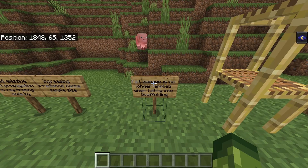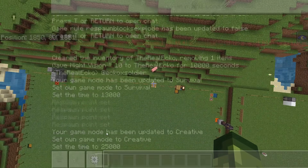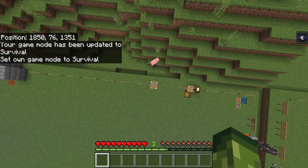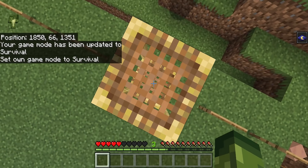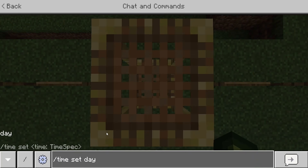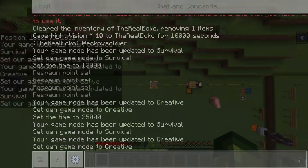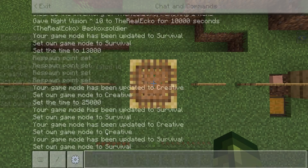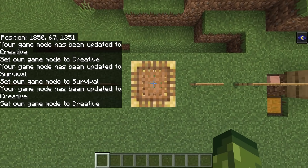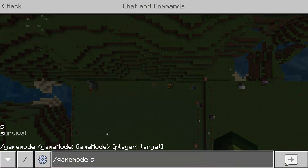Fall damage is no longer applied when falling into scaffolding. You can literally fall incredibly high — with /gamemode s, this shouldn't kill me. You need to be really really central when doing this. Let's try again — /gamemode creative, going back up, /gamemode s — there you go, didn't take any damage.